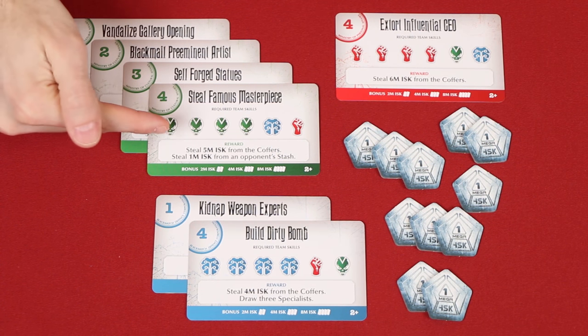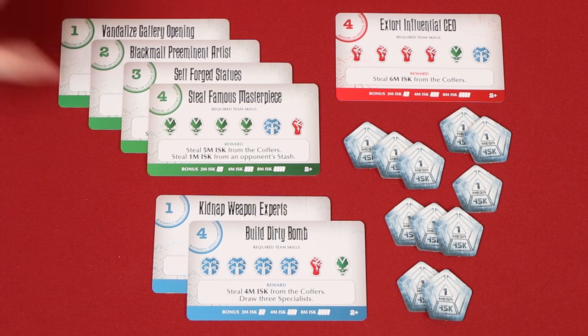Having multiple jobs of the same color will grant bonus ISK shown at the bottom of the job cards: 2 ISK for 2 matching jobs, 4 ISK for 3 jobs, and 8 ISK for 4. The player with the highest total ISK is the winner. In the case of a tie, the tied player with the most completed jobs wins. If still tied, the tied player with the fewest total specialists in their hand, refresh, and hideout combined is the winner. If still tied, players simply share the victory.